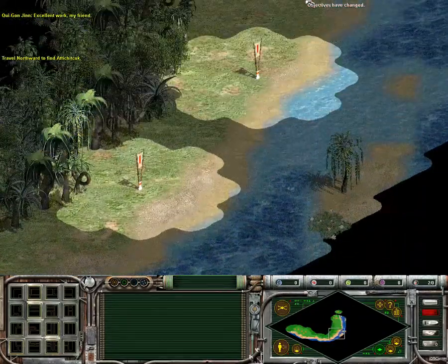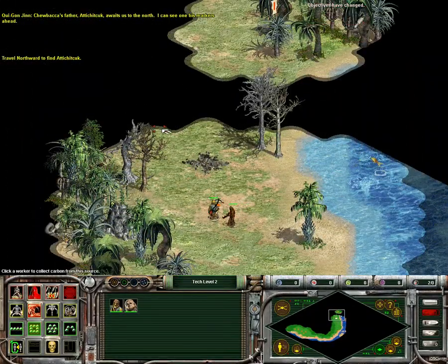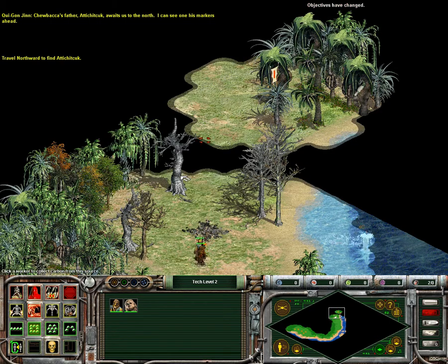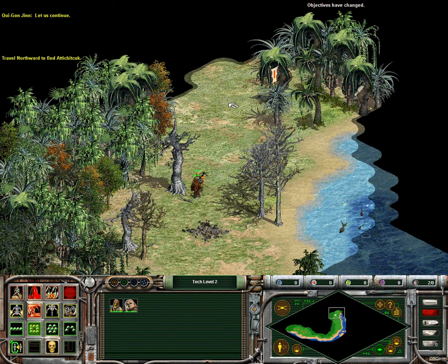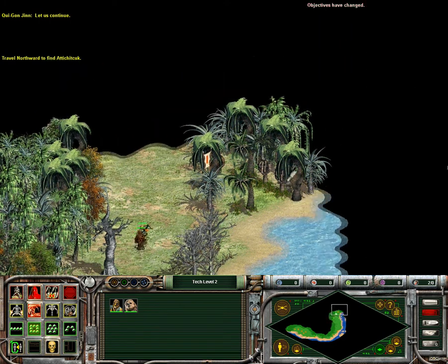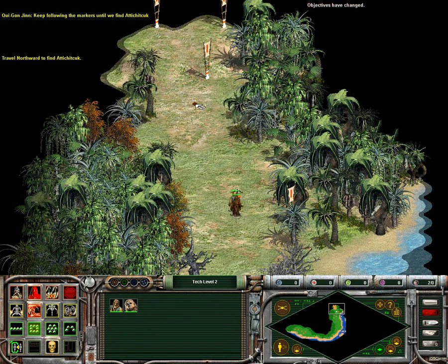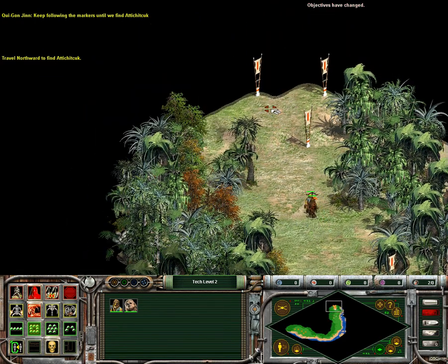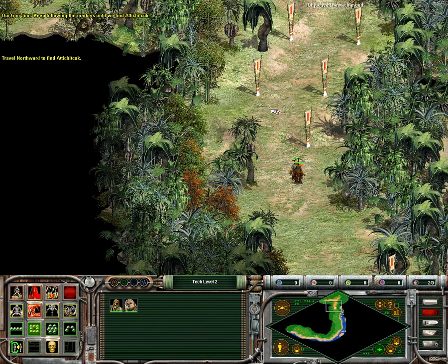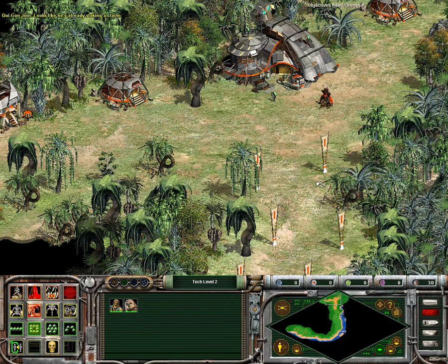Excellent work, my friend. Chewbacca's father, Atijituk, awaits us to the north. I can see one of his markers ahead. Let us continue. Keep following the markers until we find Atijituk. Looks like he's already staking a claim.